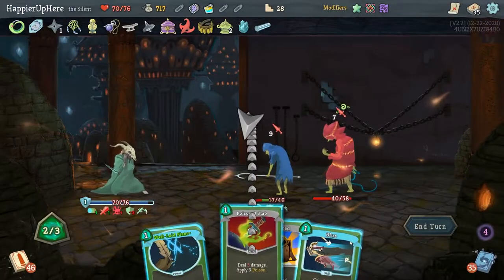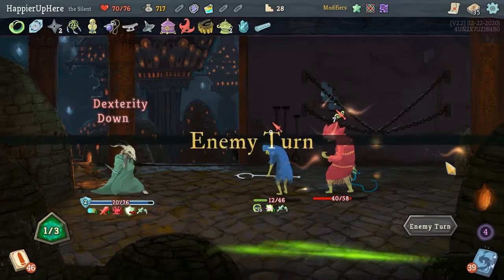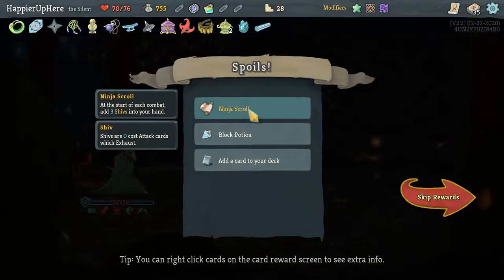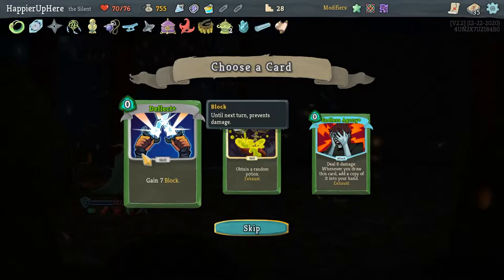Nightmare coming up — I probably don't need it. Let's do Die Die Die first, then Poison Stab — that is enough to kill everybody. Got Ninja Scroll at the start of combat, three Shivs into your hand. Also a Block Potion. I'm thinking another Deflect just for the potential collector bonus — Alchemize is not a bad idea either, but I think the Deflect is probably better.